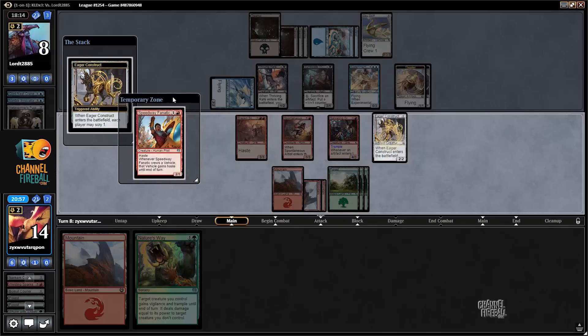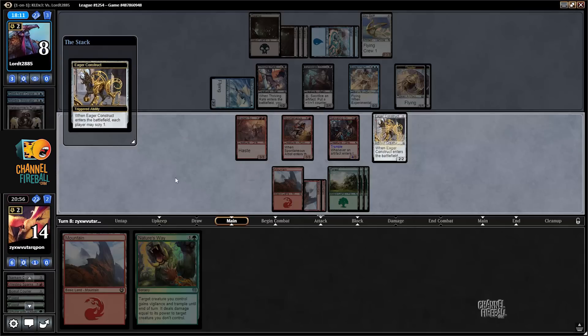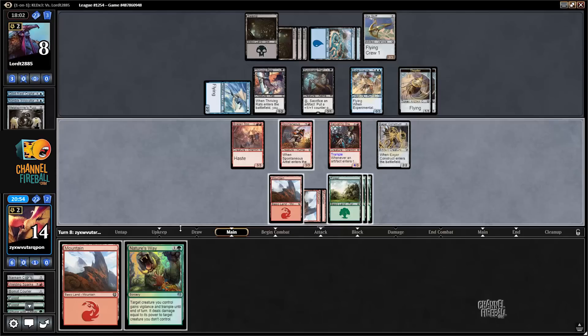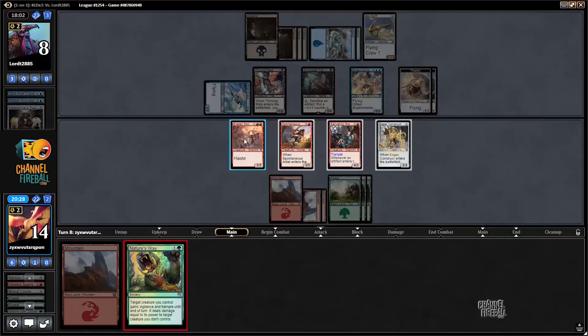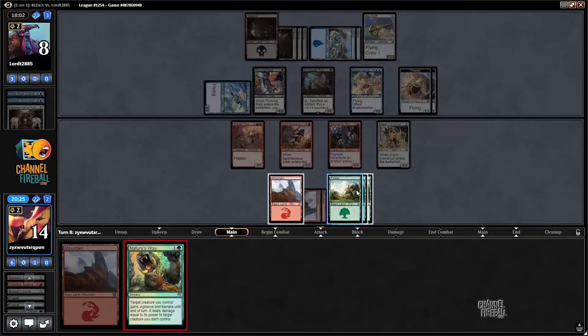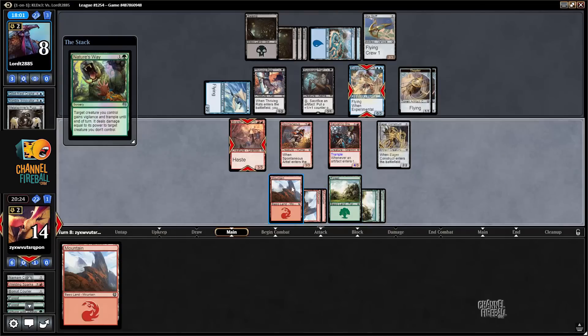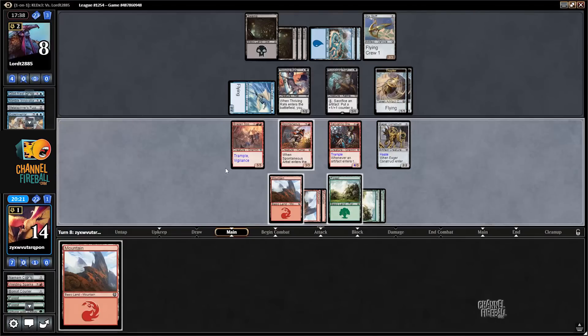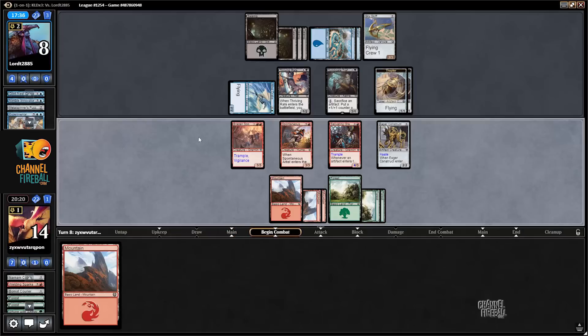Speedway Fanatic is probably not going to help me. I don't think I can win. I'll just start casting spells and see what happens. I'm probably going to lose, but my only other option is to concede. That resolved — now I'll give my Construct haste. If I had a 1-mana trick in my hand, I could maybe win.